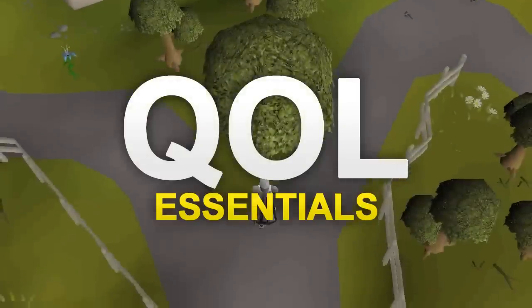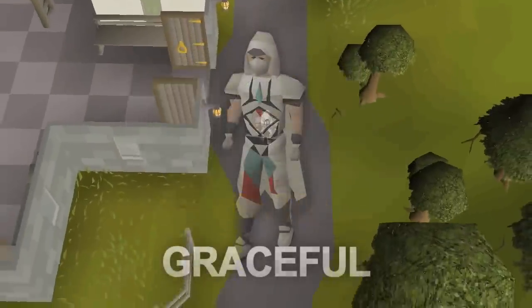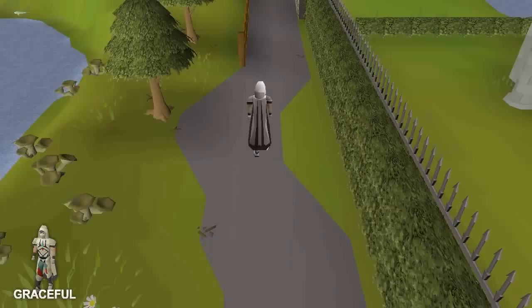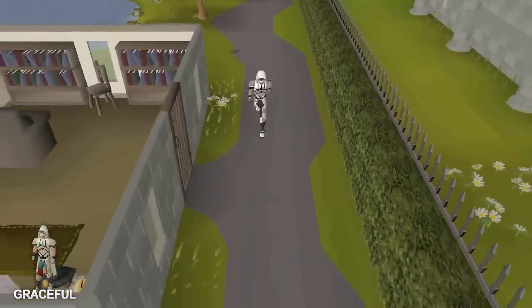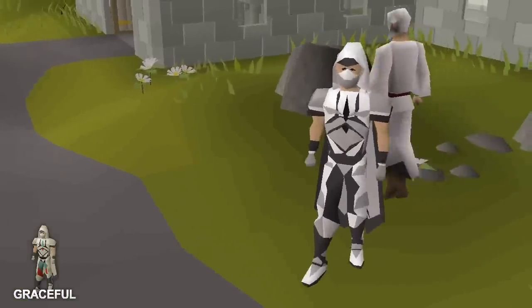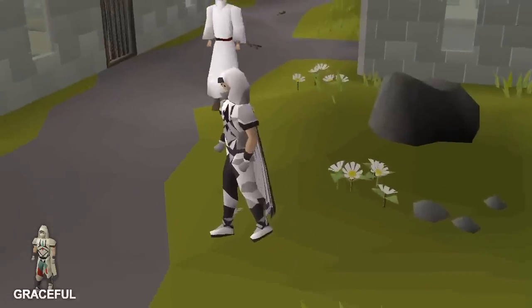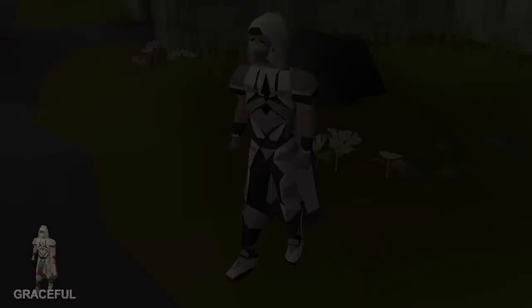Now for essential quality of life items and teleports. The first is Full Graceful, obtained from Rooftop Agility. For those that played RuneScape 2, Graceful is your best alternative to resting. Wearing the full Graceful set restores your run energy 30% faster when standing or walking, and it also reduces your weight. Going for 99 in skills like Runecrafting or Farming, the Graceful outfit is extremely essential to save you so much time and money you'd otherwise spend on stamina potions.